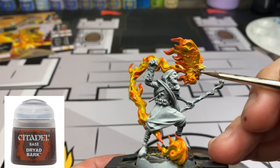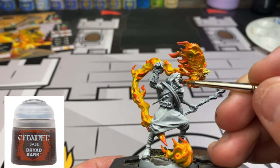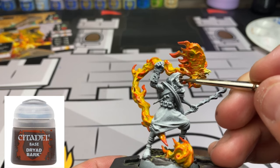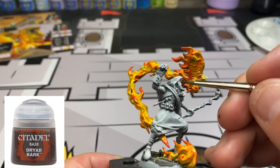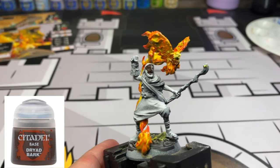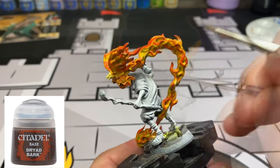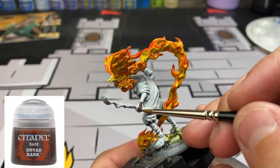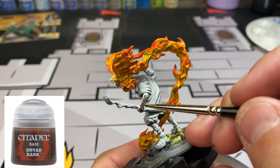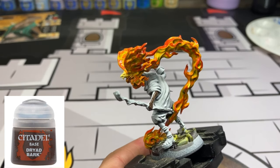We're going to start with the skin - we have the face and a little portion of neck visible when staring directly at the miniature. Don't make the mistake I did and paint the glove on his raised right fist with Dryad Bark - you'll see I stopped and started to do it. Paint the left hand, obviously, and then the legs sticking out and the portions showing through the sandal of Cyrus.